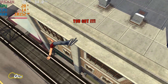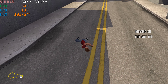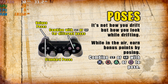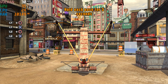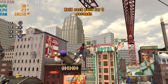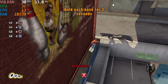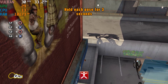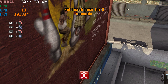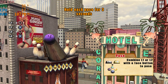Shake the controller to power up. Oof! Combine L1 or L2 with the face button to pose.